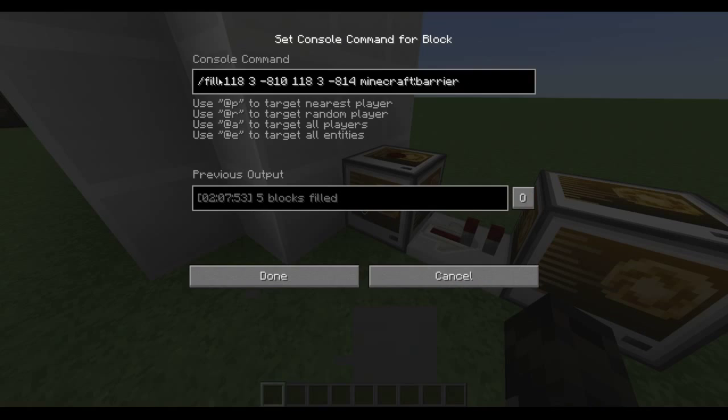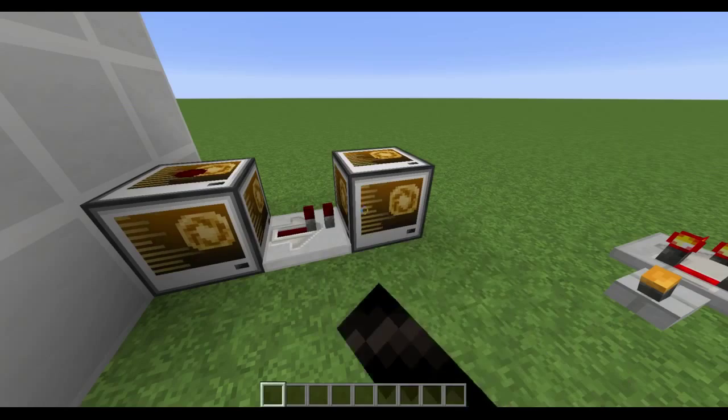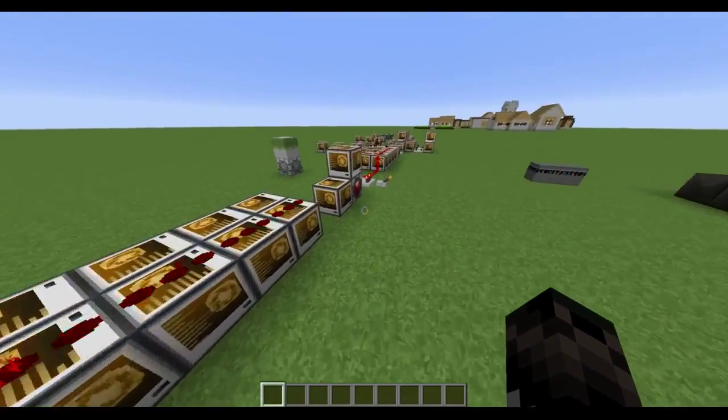When you push the button, it's just filling over the lava with barriers. And on top of that, activator rails. And the activator rail is textured like a light bridge, so that's why it looks like that.